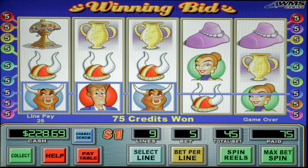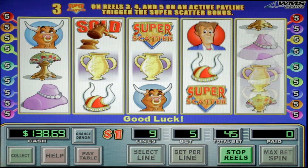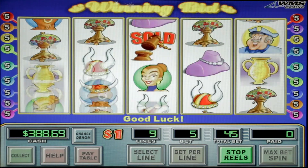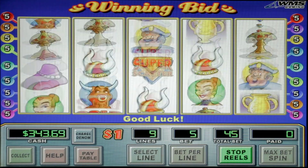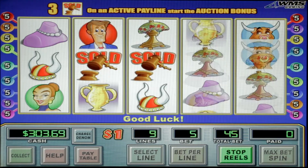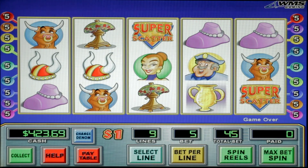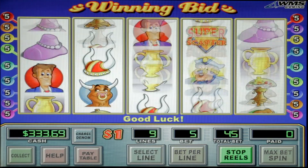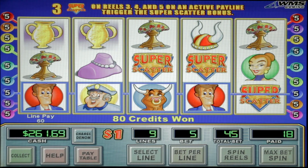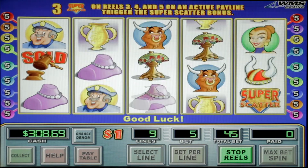Betting $45 a spin. Almost — I thought we had it, darn it. We're betting $45 to spin. We won $200 there — we doubled our money, but I guarantee it will go real quick. Do we get the Super Scatter? We did it — but it wasn't on a pay line. Darn it. That would have been fun playing dollars.